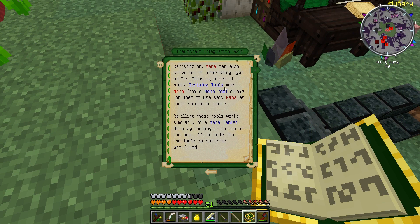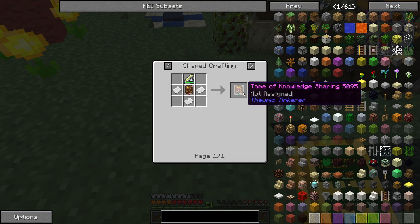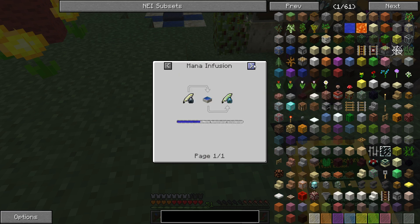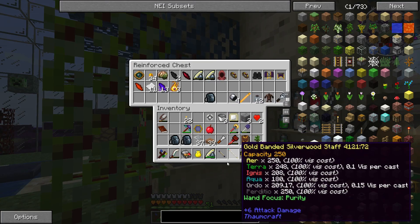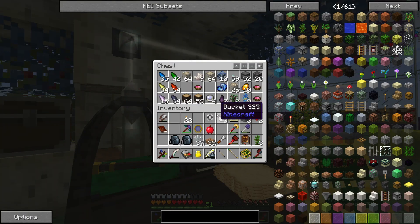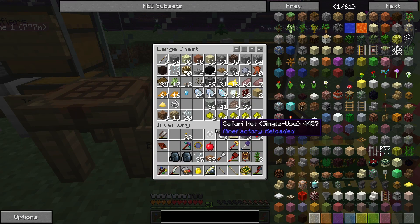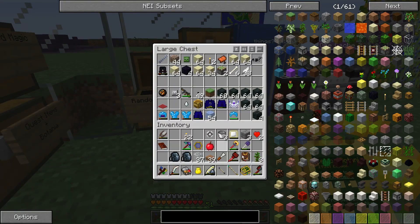A set of black scribing tools with mana from a mana pool allows for them to use said mana as their source of color. So yeah, these scribing tools — I should be able to make a Botanergist's Inkwell. But I think perhaps what I'm doing wrong here is that I need a brand new set of scribing tools that is completely full of ink. So I'm going to need ink to make this work, which I've got somewhere, I think.